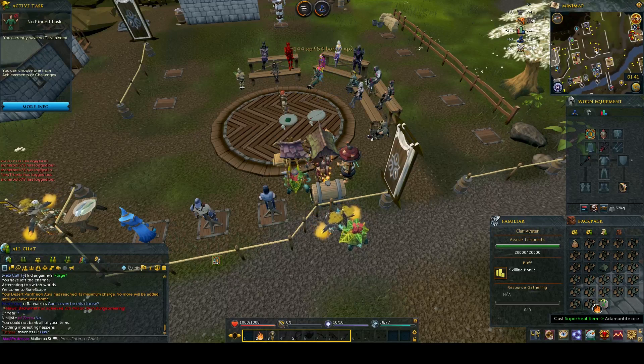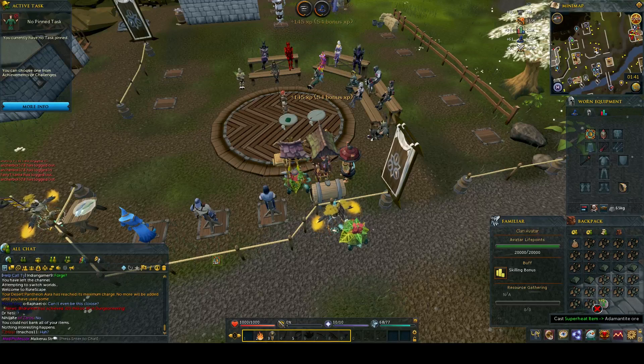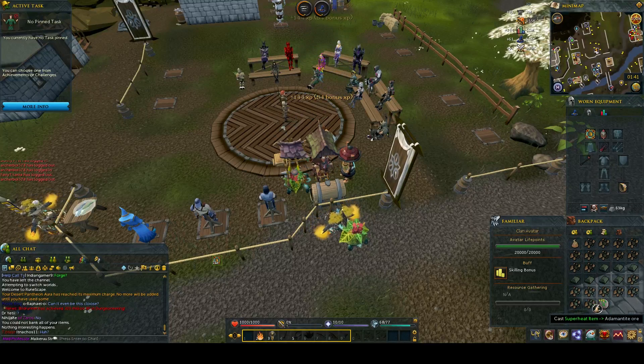I'm doing adamant ore until I'm 85 smithing, and then I'll be able to do runite ore and make lots of money. Adamant ore is pretty much break-even - you may make a little tiny bit of money, but it's literally not worth doing it for money, only for the magic XP.